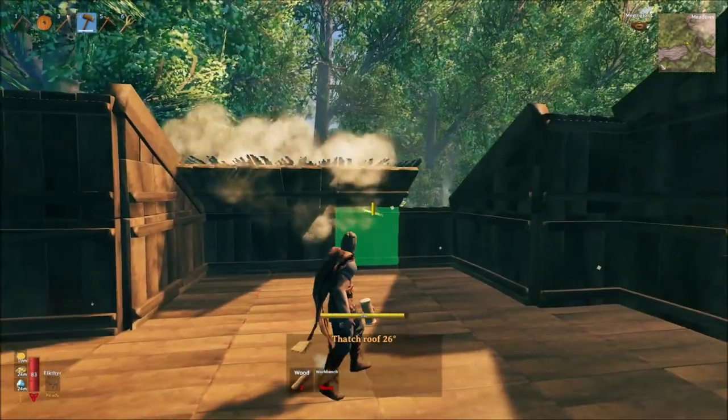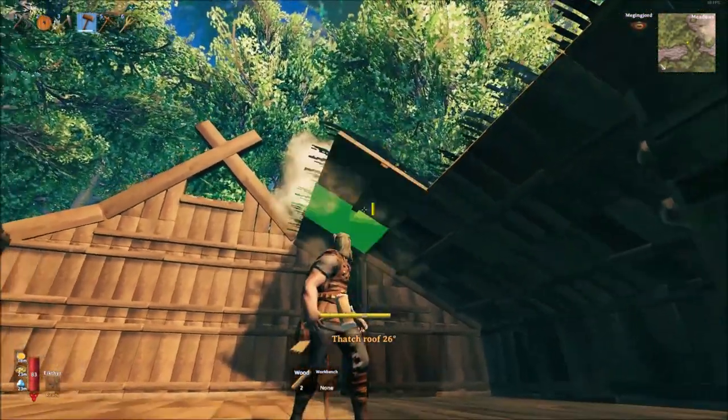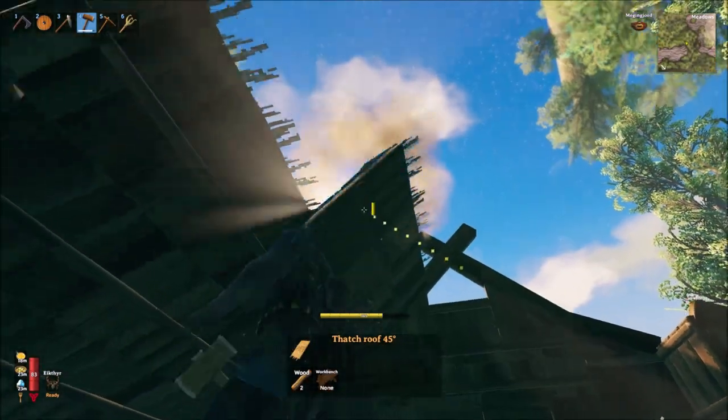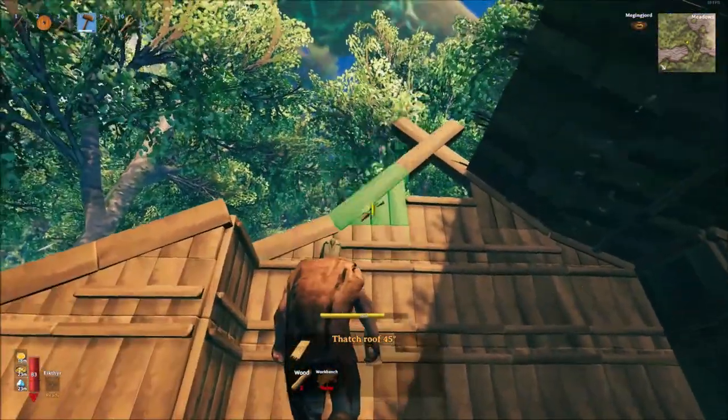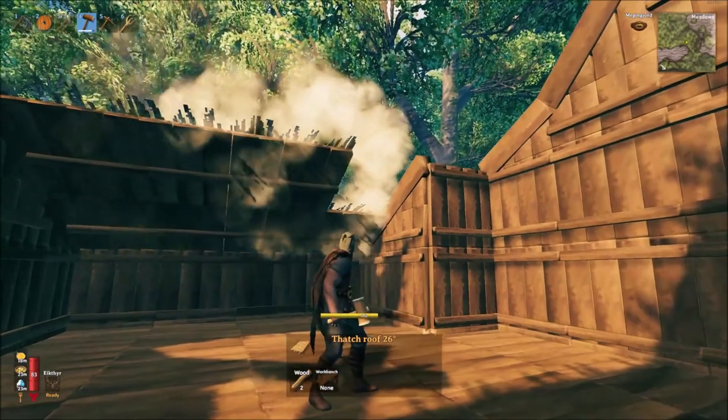Construction on the roof can then begin, starting with three layers of 26 degree thatched roofing leading upwards and following the profile set out by the front and back walls of the house. This is then topped with a layer of 45 degree thatched roofing before being copied on the other side of the house.